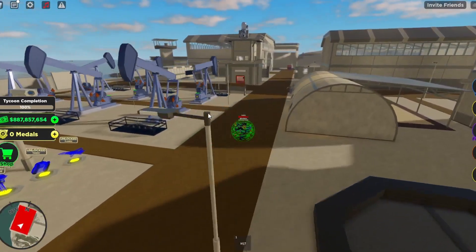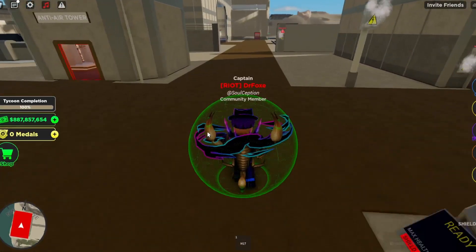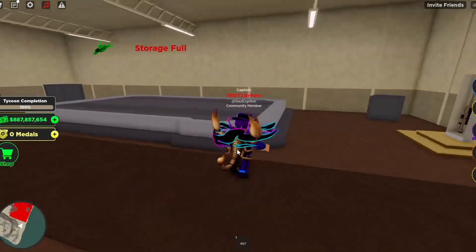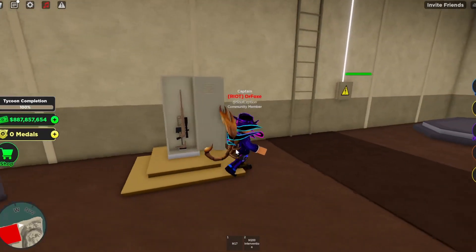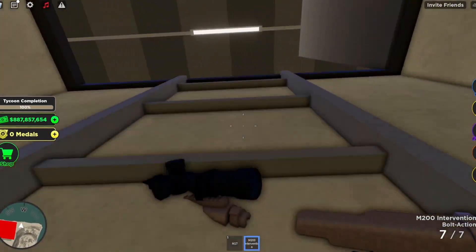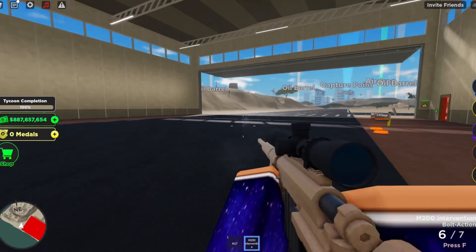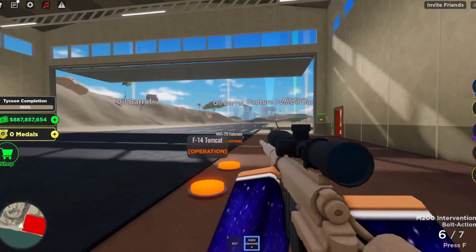Next, I'm going to talk about the new gun they added in the update. It's in the new plane bunker. There's a new gun. It is called the M200 Intervention. It's actually pretty solid. I haven't actually used this in combat yet, but it seems like it has a lot of potential. So this is a pretty solid sniper.